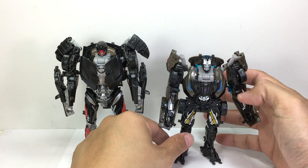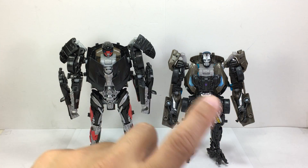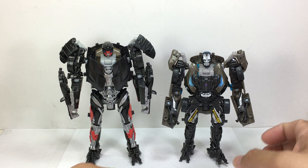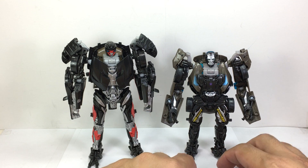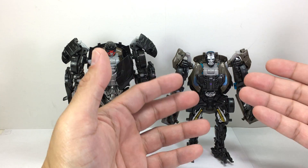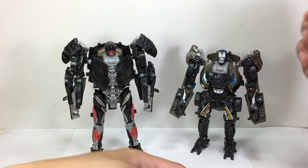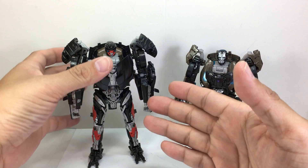Hot Rod is more at the sweet spot of what a deluxe class figure should be — taller and a better use of the mold. We can see a lot of kibble on Lockdown: he's got shorter legs, wheels on the arms, unnecessary stuff on the sides. He does not look towering or massive — he looks fat and chunky. Hot Rod looks very slender, more like a boxer or Bumblebee in build.